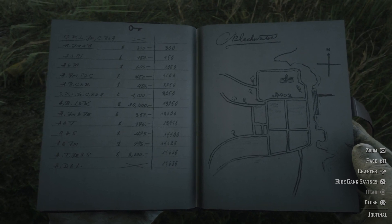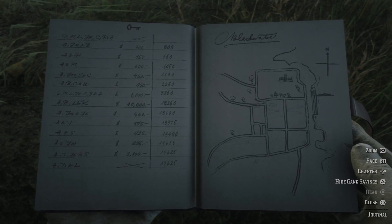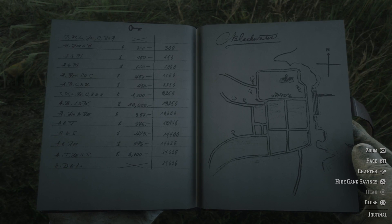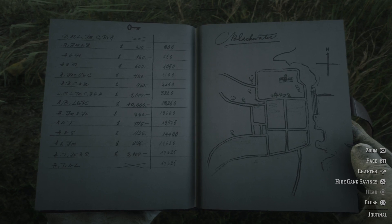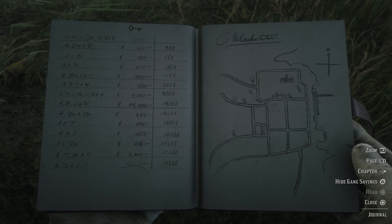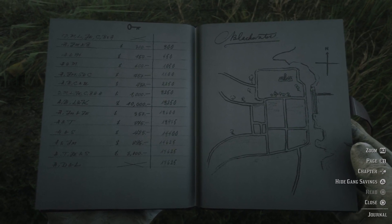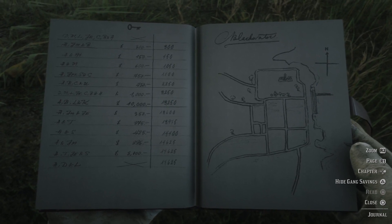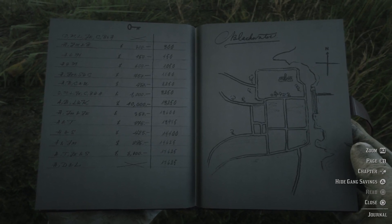If you don't know the story of the game, the game basically starts with the whole gang running from Blackwater and trying to escape, because the heist — well, they're wanted men now in Blackwater. I haven't progressed that far in the story that I can go there because it's all like a red area, and if I go there I get immediately wanted and hunted.